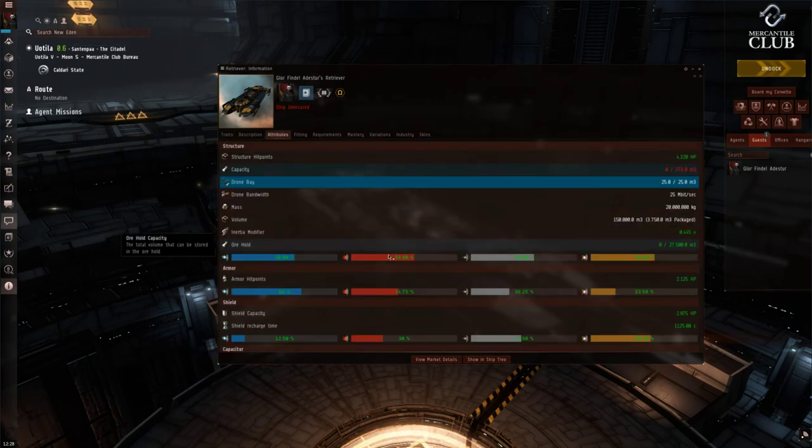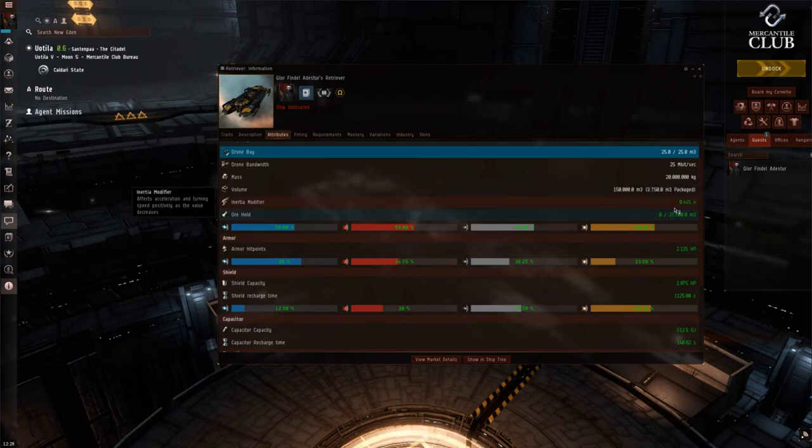Looking at the attributes tab, the ore hold on the Retriever is 27,500 m3. The Retriever is the middle-of-the-road mining barge — it has the largest ore hold, middle yield, and middle tank. This is the barge you want for solo mining in high sec. You can fit a decent tank, yield is still pretty good, and the large ore hold means fewer trips to the station. Without Orca or Porpoise support, every time you fill up you warp off, unload, come back, and set up again — all of which eats into profit. Base ore hold is 22,000 m3; with Mining Barges level 5 it becomes 27,500 m3. There's also a drone bay that can equip and launch 5 small drones rather than the Venture's 2.